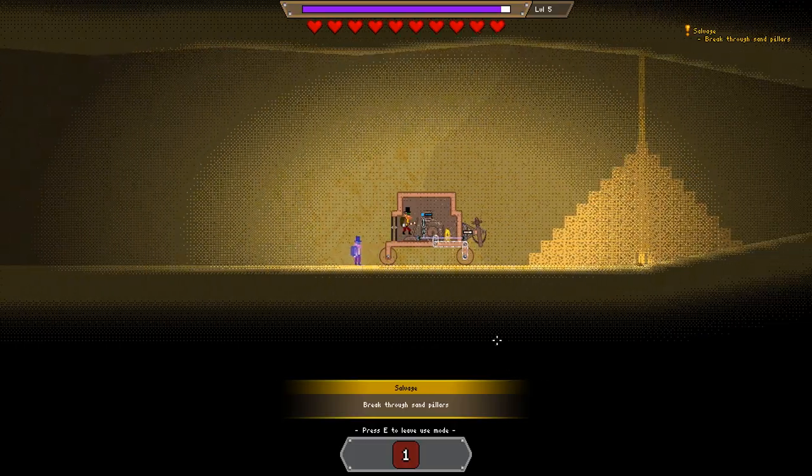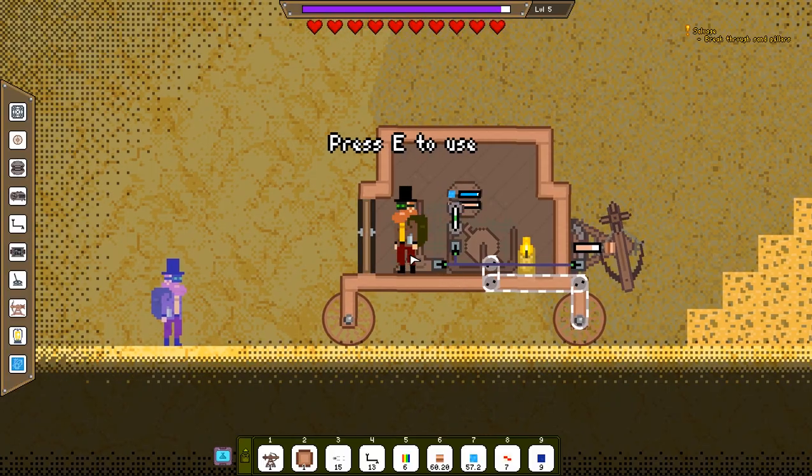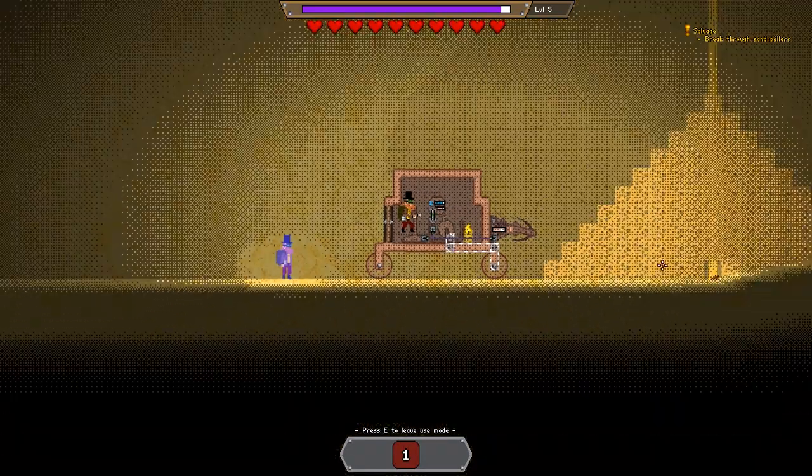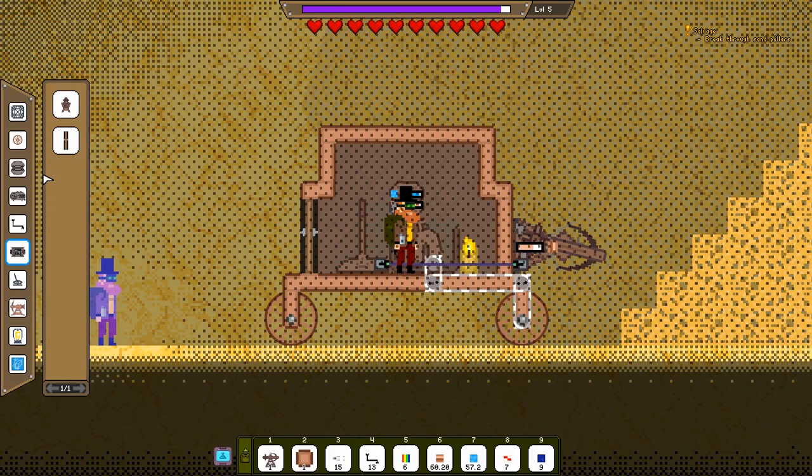Break through the sand pillars. Well, I lack tools. Can I do anything? Or am I supposed to shoot it? Well, I'm not supposed to shoot it. I need an implement. Do I have anything?